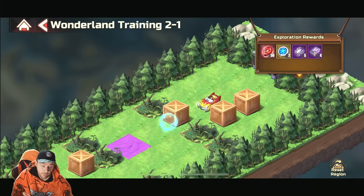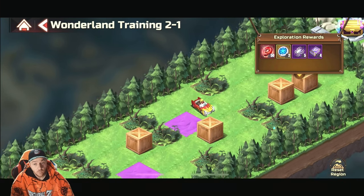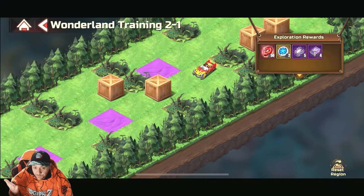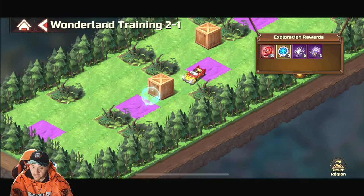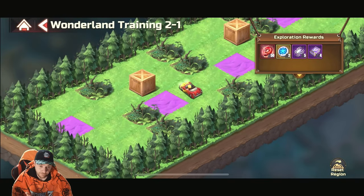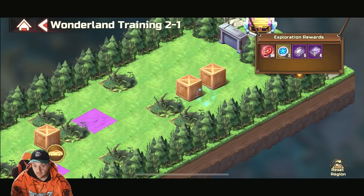All you're doing now is going back on yourself step by step until you've got a complete clear. So just because of the nature of this, we're going to need to let the video play out and you'll see the rest of the puzzle pieces slotting into place. That's box number one in nice and easy, and then again you just repeat that process another three times.